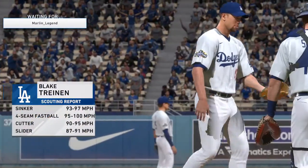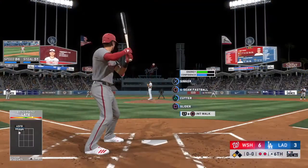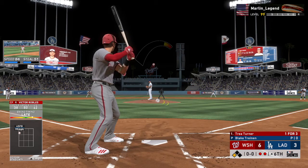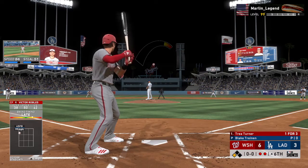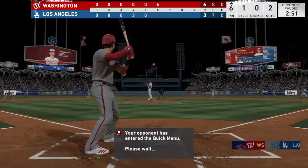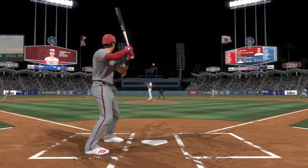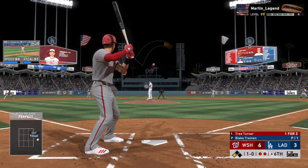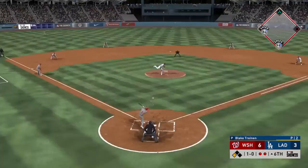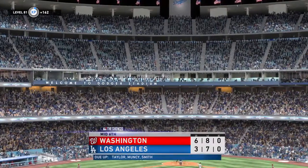Blake Treinen, the 6'5 right-hander, takes over on the mound. Number 49. Here now is Trey Turner. As the first pitch to him is off the plate for a ball, 1-0. Treinen has a good reputation for preventing the long ball — one swing can change the complexion of a ball game when you're coming in late, but he rarely lets that happen. Part of what makes him as effective as he is. Line drive to center field. Betts is there to put it away and finally put an end to the inning.